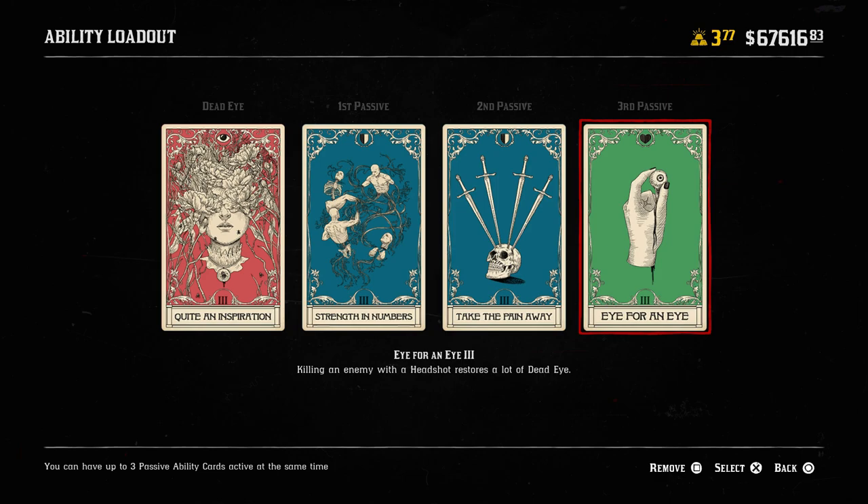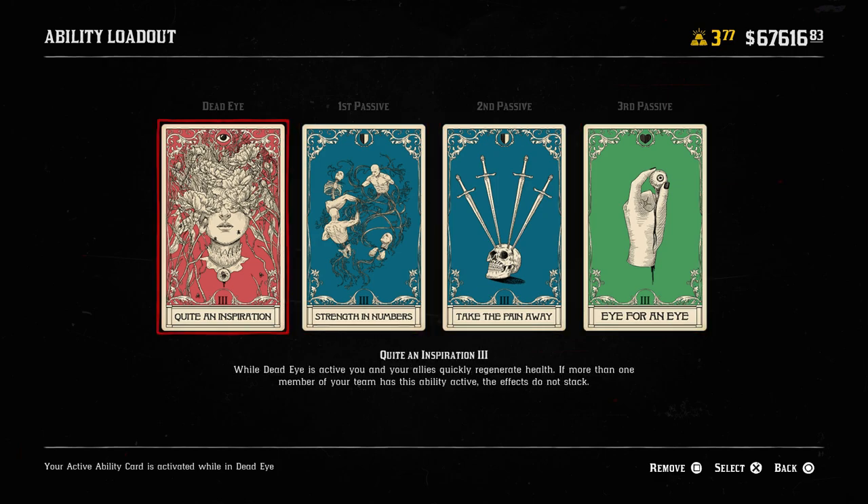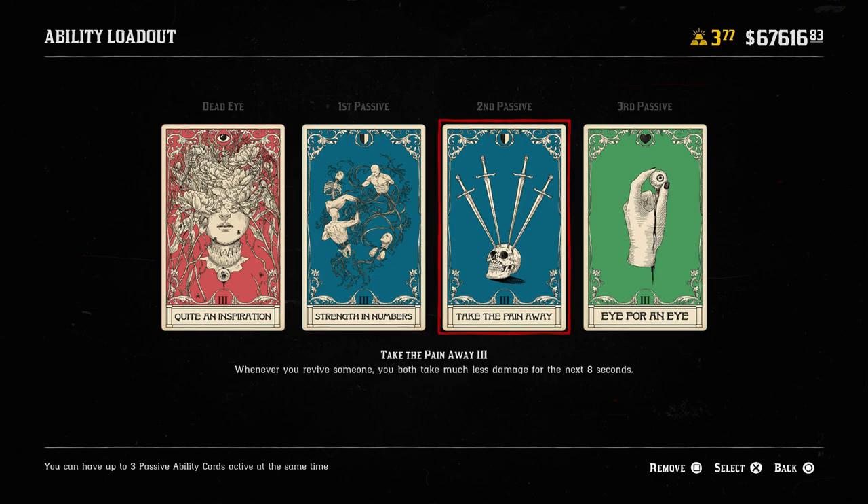To quickly summarize: this loadout is specifically designed to boost the entire team's survivability in game modes like Call to Arms. Quite an Inspiration is the Deadeye ability that regenerates health for you and other players — that's where the whole build starts. Take the Pain Away helps you revive people by giving you and the revived player much less damage taken right after the revive. Strength in Numbers reduces damage taken for each nearby ally, which is great since you'll be near people constantly. And Eye for an Eye ensures you always have enough Deadeye to keep Quite an Inspiration active as often as possible.